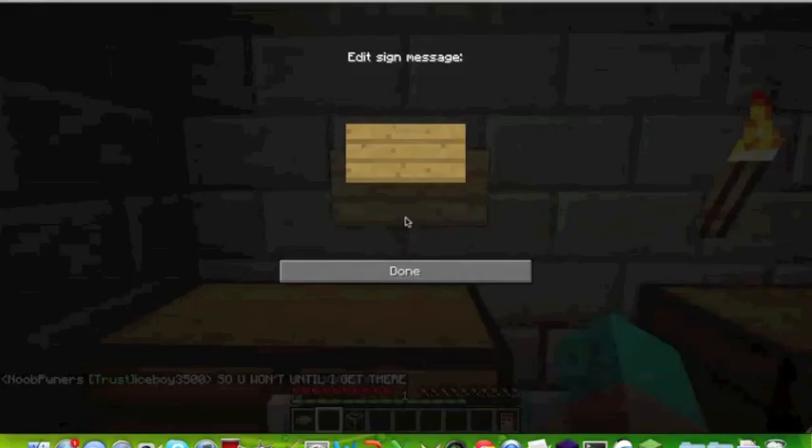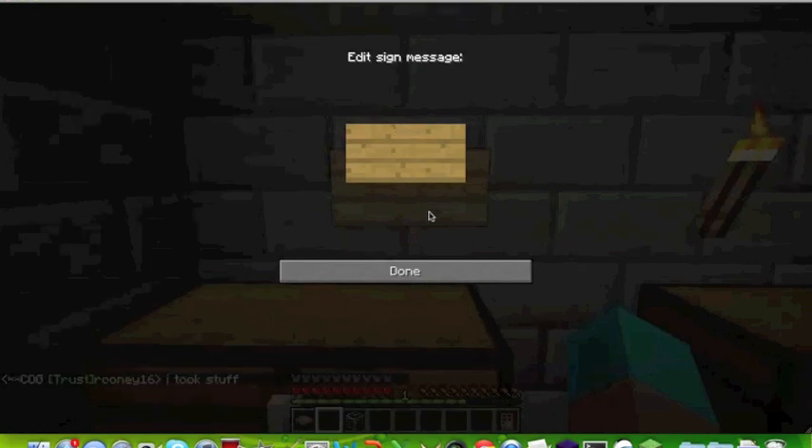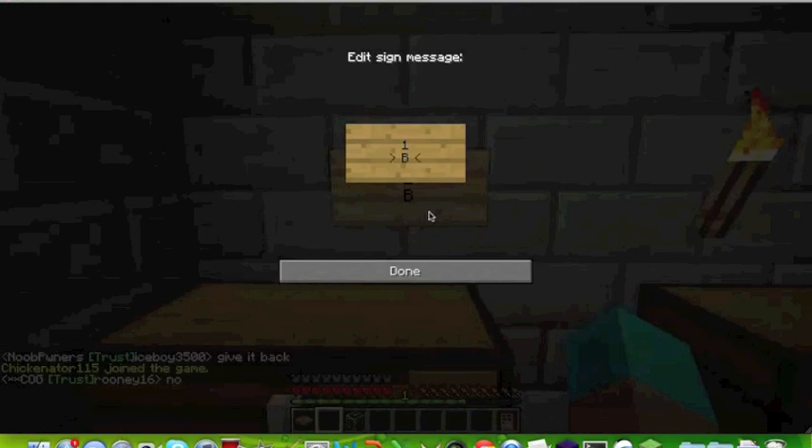We're going to skip the first line because that's where our name goes — it's going to automatically put it there. We're going to type the number of items we want to sell, and we're only going to sell one stone. Then we specify how much it's going to cost — I'm going to sell this one stone for $20, so we put: B space 20 for the buying price.